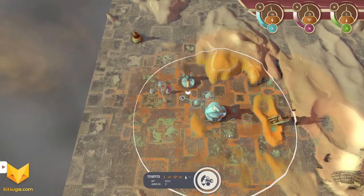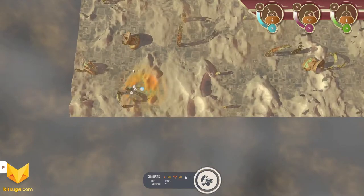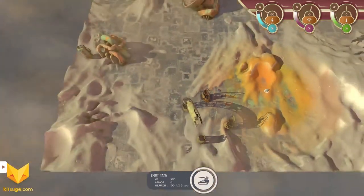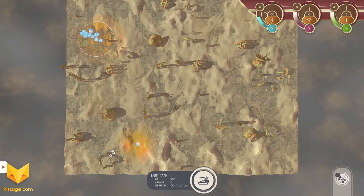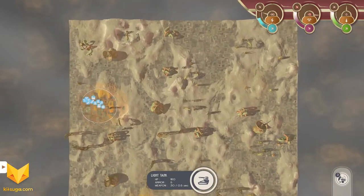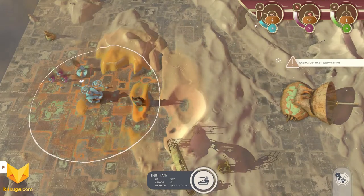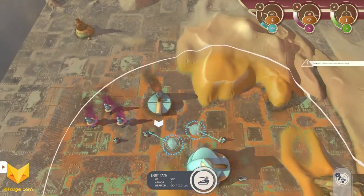We're going to drop a radar right in the middle here so we can see if there's an enemy coming. Our scout unit has found another set of resource nodes on the bottom. Those will stay on the map after he leaves. We can see an enemy diplomat approaching — well, he was approaching, and then my base blew him up.